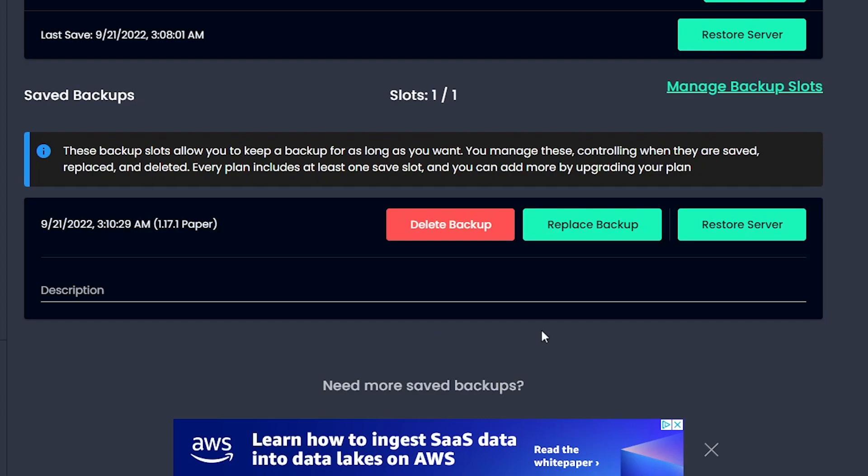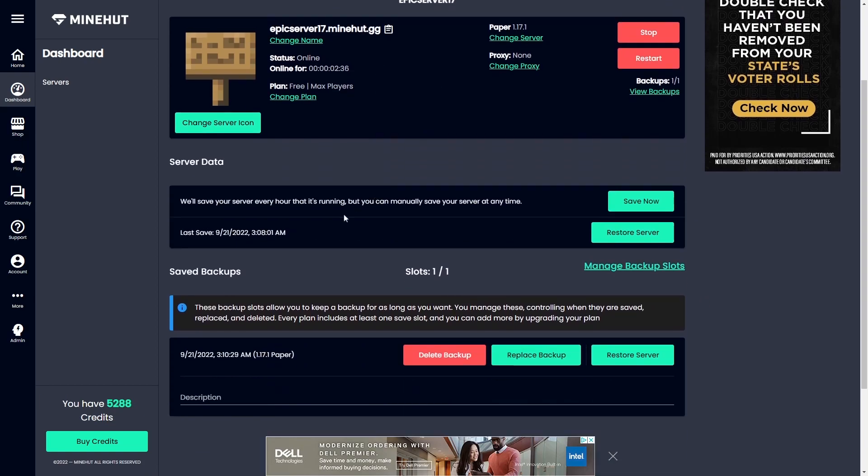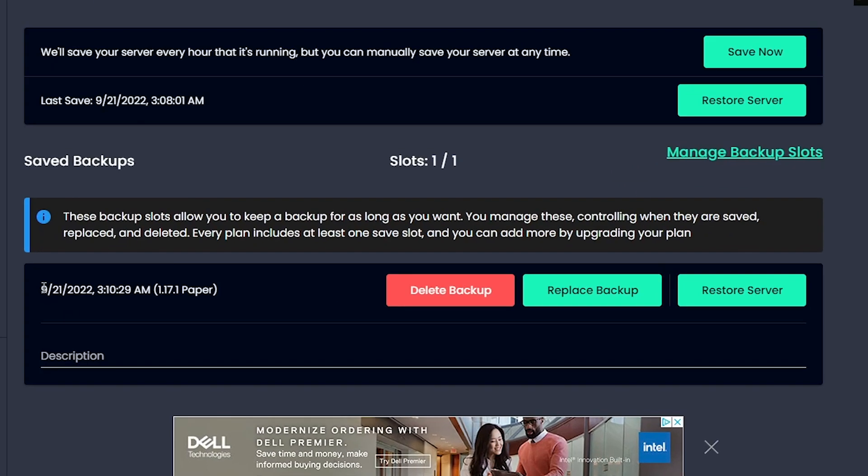Great, and just like that, we've got a backup for our server, EpicServer17.minehut.gg. You can see that it was saved at 9-21-2022, 3:10 a.m. — we're out here grinding in the middle of the night. If you need to delete your backup, replace your backup, or restore the server, you can also do so here.